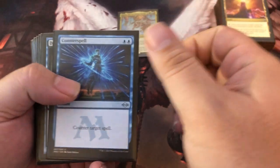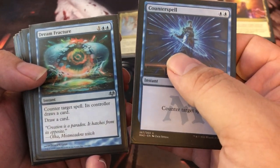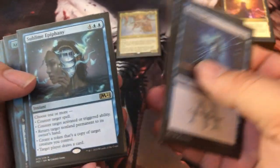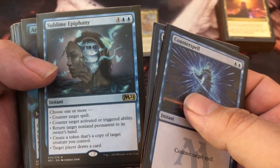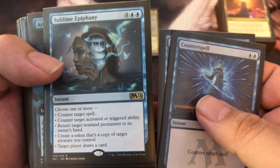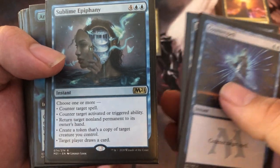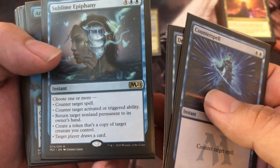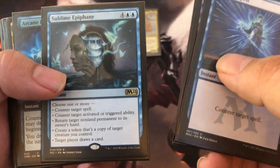You've got to have counterspells — and since you're refilling your hand, you'll usually have something. Counterspell is huge. Dream Fracture counters a target spell and its controller draws a card — this is big because you want opponents drawing cards, which gets you snakes; it's a sort of group-hug element. Sublime Epiphany is one of the best counterspells here: counter target spell, activated or triggered ability, return a permanent, copy a token of a creature you control, and a player draws a card.